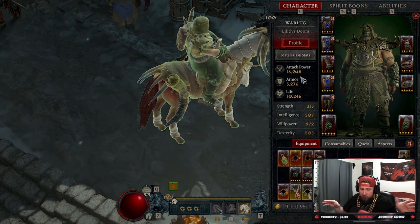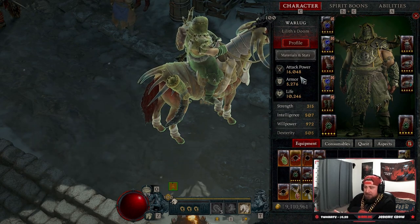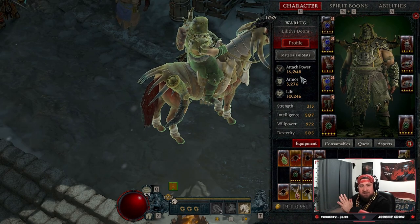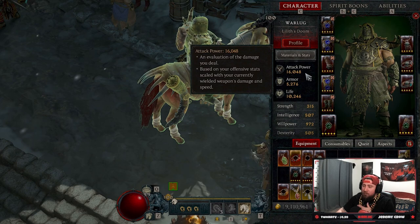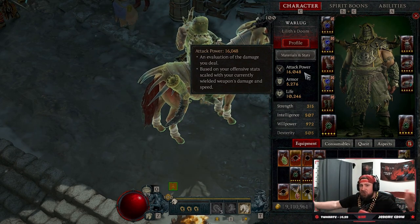I wanted to talk about this because I keep getting asked about attack power in my Discord, or how we got up to 30,000 attack power when we were fighting Uber Lilith. I have another person in the community who got even higher because their druid build is even better than mine — it's all due to Guzzler. Hopefully Blizzard sticks to just nerfing one or two of the builds. Shred is gonna get nerfed, so I'm so happy I got to defeat Uber Lilith with it. But Guzzler is the glyph that allowed me to do so much damage.